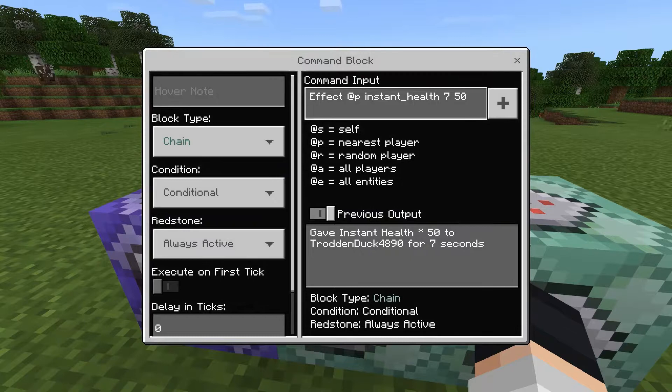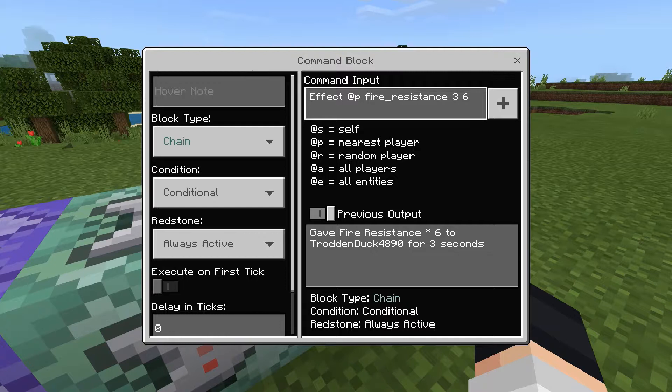The next command is simple. The block type is chain, conditional, always active, previous output on: effect @p instant_health 7 50. Then the last command block is chain, conditional, always active, previous output on: effect @p fire_resistance 3 6.